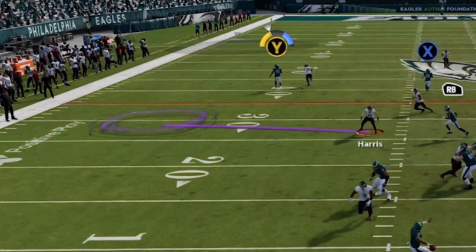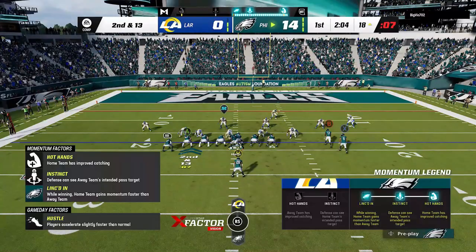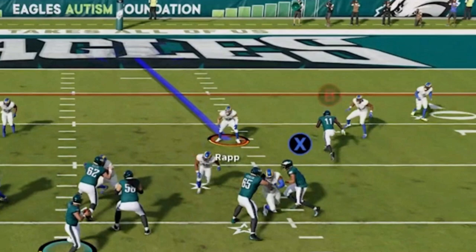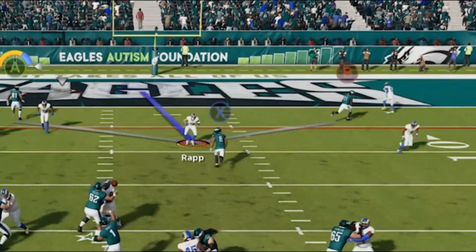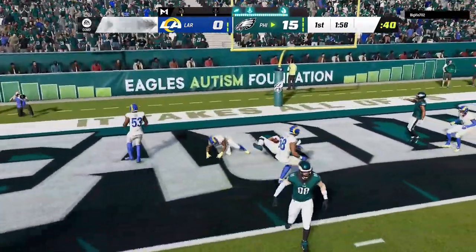It only happens when in zones, so if you don't see anything you know your opponent is in man coverage. If you do see a pop-up, it can give away exactly what zone coverage they are in. If you see a curl flat zone you know they are in cover three or cover four, because cover two doesn't have curl flats. If they are using a safety it can tell you whether they are in cover one, cover two, or cover four based on the zone that pops up. It also shows how far out of position they are from their coverage area.